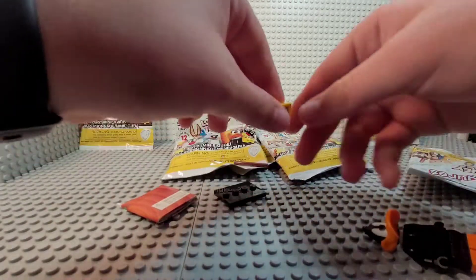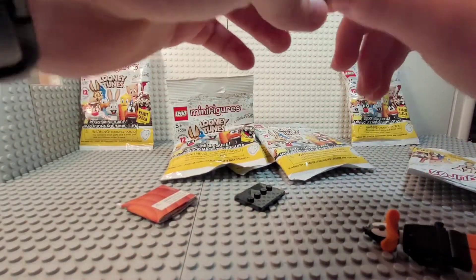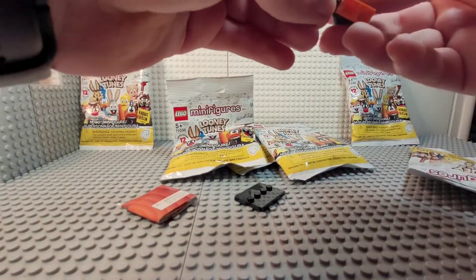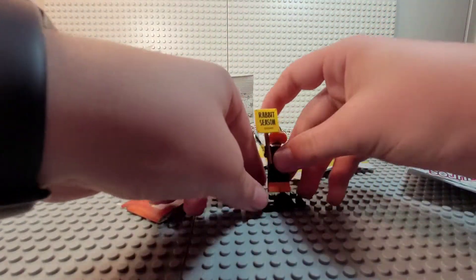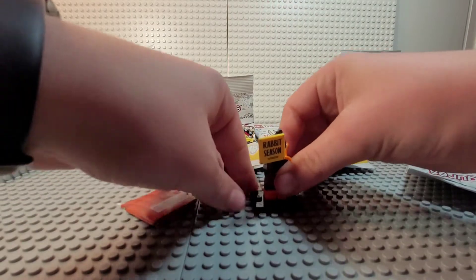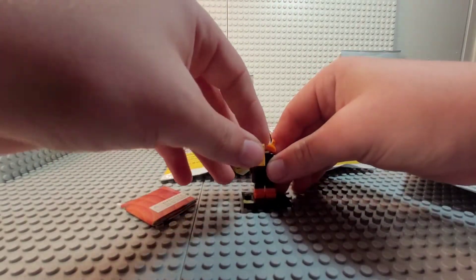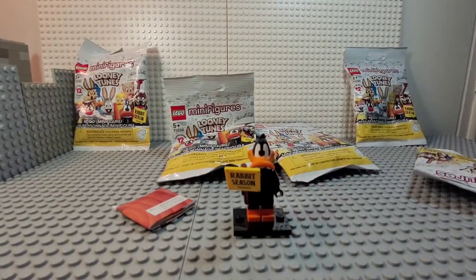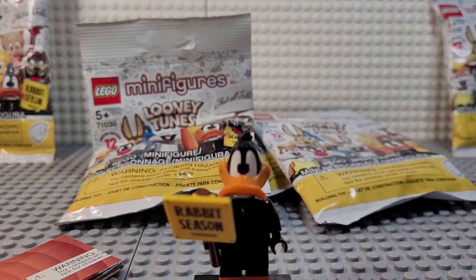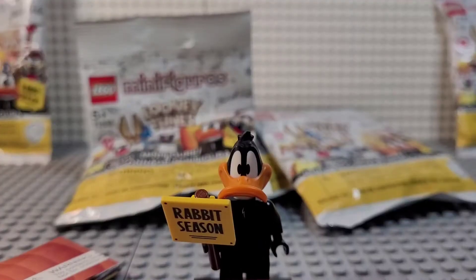That tail mold — it was actually in the Disney CMF series, but it's a very nice tail piece. It's almost together, we just need to get a sign. Rabbit season — too bad they didn't do the duck season. Here's the Daffy Duck, looks great, we'll zoom in real quick. Yeah, great figure.